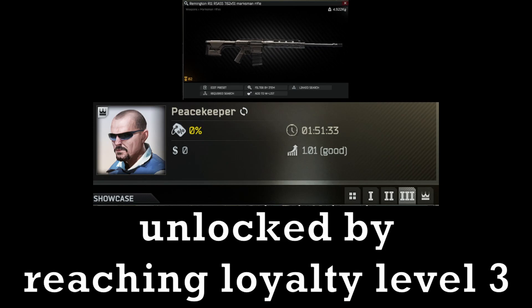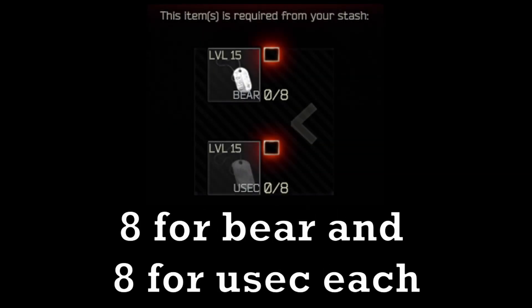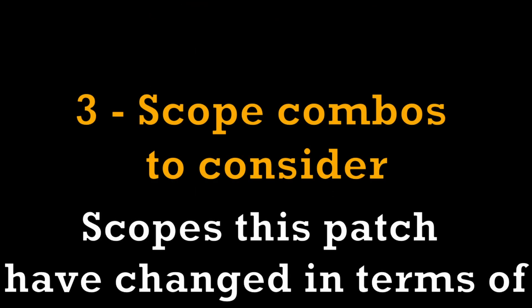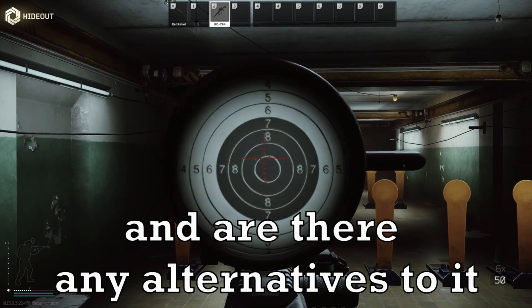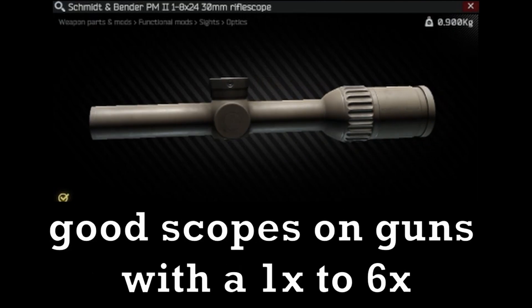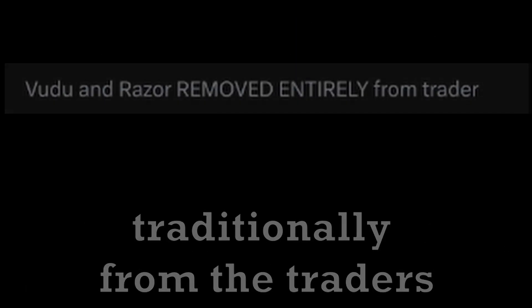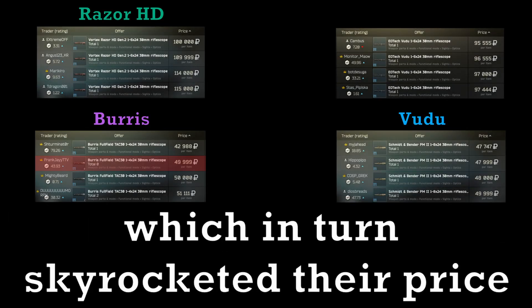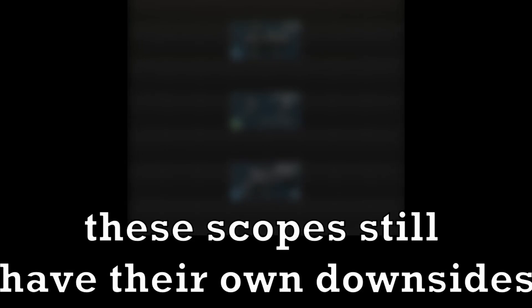Scopes this patch have changed in terms of pricing-to-performance ratio. This comes down to how much it costs to run the scope versus how good it really is and whether there are alternatives. The classic Razer HD, Voodoo, Burrus, and Schmidt & Bender come to mind for good scopes with 1x to 6x magnification. However, due to changes made by BSG, these scopes can mainly be obtained by finding them in-raid instead of buying from traders, which skyrocketed their flea market price. So here are some scopes that don't take a large bite out of your ruble wallet but still hold their ground — though they do have their own pros and cons.